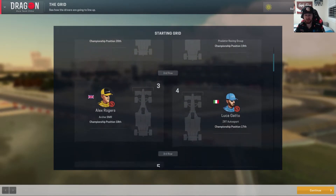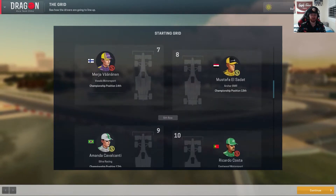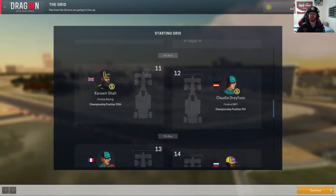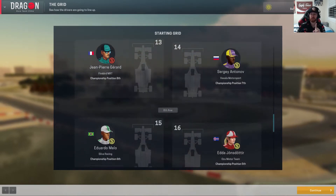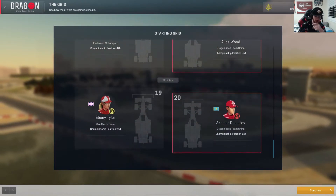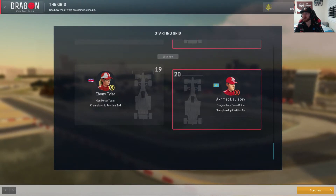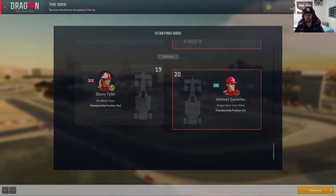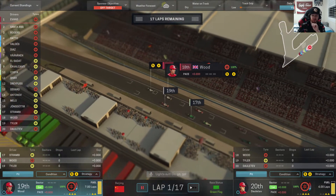This is the field: Evans first, Anna second, Rogers third, Gatto fourth, Valdez, Diaz, Van Annen, El Sata, Cavalcanti, Costa. Who do you think is going to win this race, and do you think I'm going to have what it takes to get Alice enough ahead of Tyler? That's really dependent upon how Tyler goes. She has to finish 13th or above in order to secure second in the championship. We might try to go for a fastest lap as a bonus two points to help get around that.